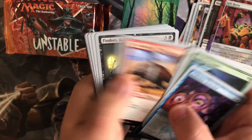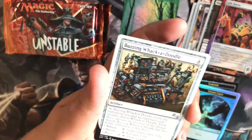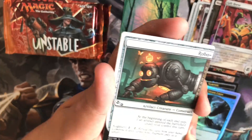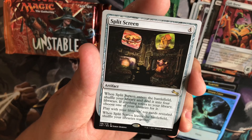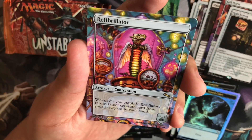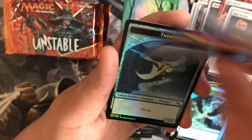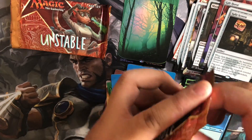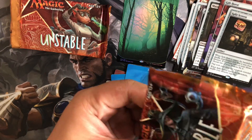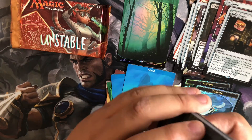We have more commons. Stamp of Approval, Buzzing Whack-a-Doodle, Rubble Blank. We have a Split Screen as our rare. Another foil — just kidding, it's not foil. We have a Refibrillator, Tap Secret Tunnel, and a Thopter. Wouldn't have been sick if we just pulled another foil — we would have beaten the odds and some poor guy would have had a Foil Land in one or two of their cases.